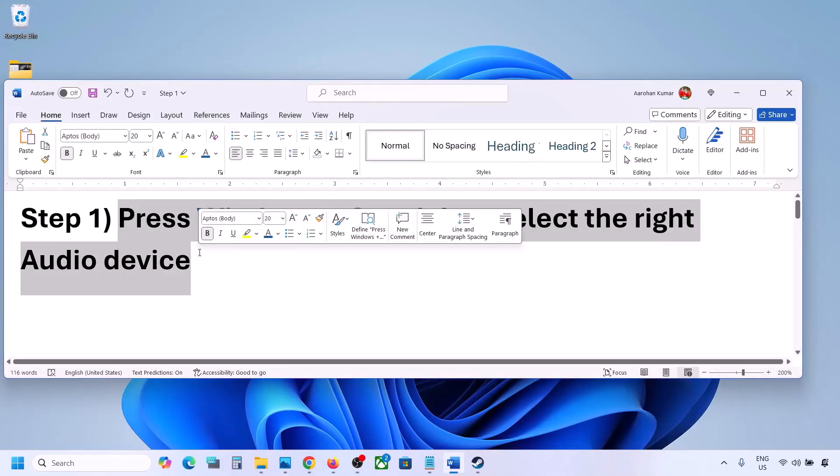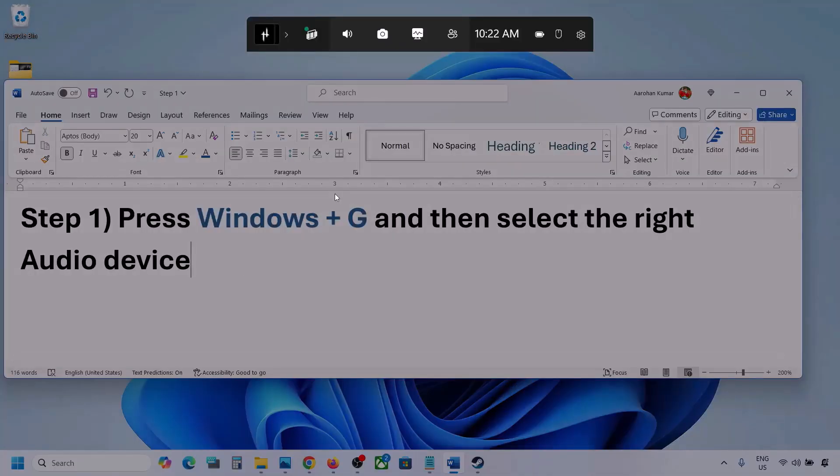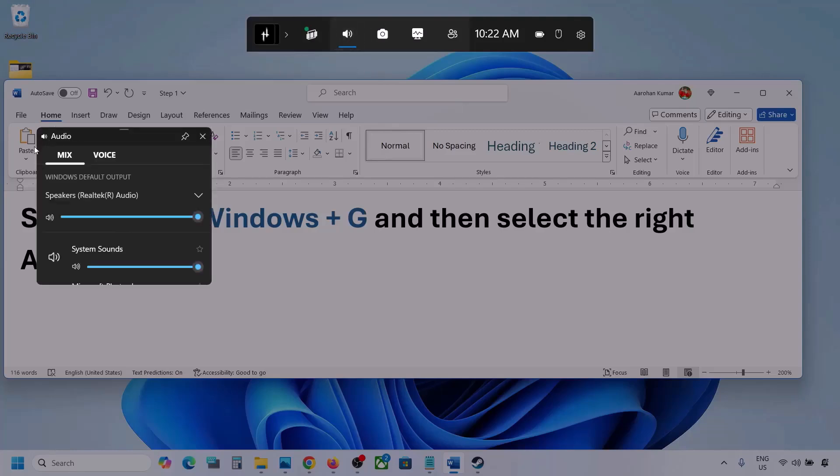Press Windows plus G on the keyboard. Once you press Windows plus G, go to Audio — you can see the audio tab here, simply click on it. Now go to Mix, and here you can see Windows default output.